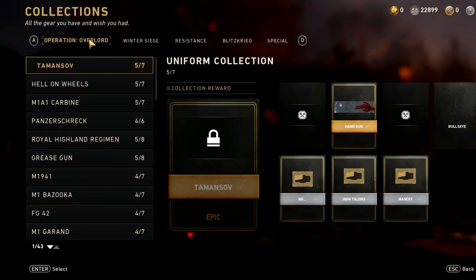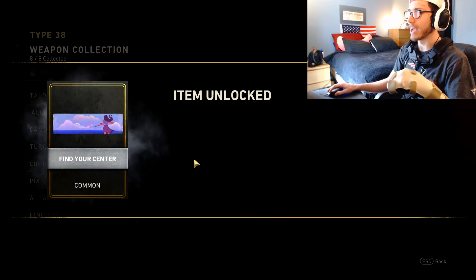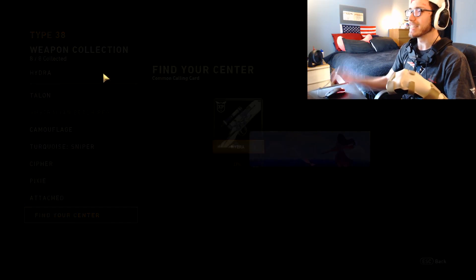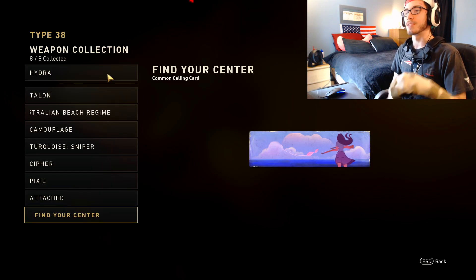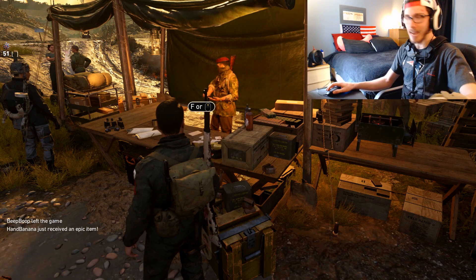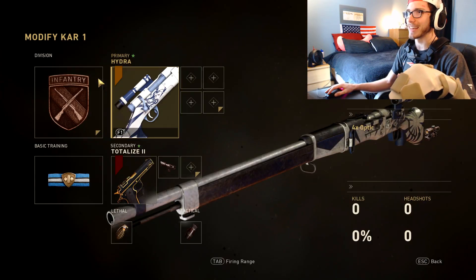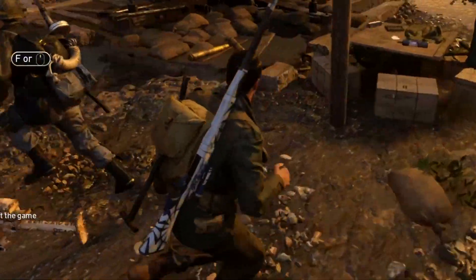Quartermaster, collections, Operation Overlord, Type 38 — I definitely got more than enough. There we fucking go, boys! I would have been so pissed if it wasn't added to PC. Fuck it, I'm just gonna slap it right here on the first class. Type 38, here we go. And now my game is bugged — oh, Jesus, what have I done? What the hell?